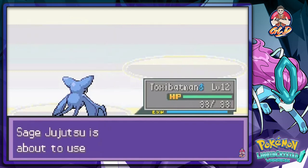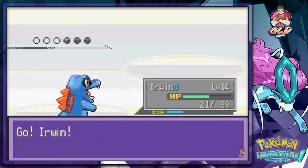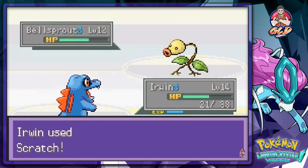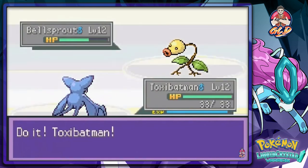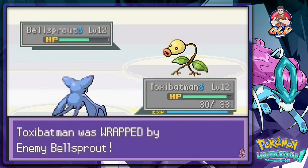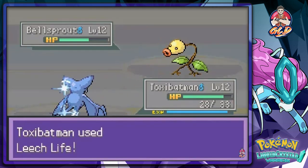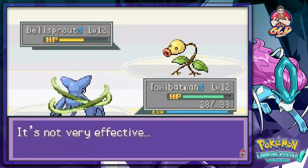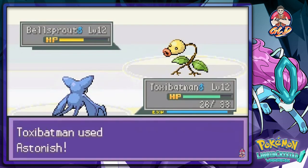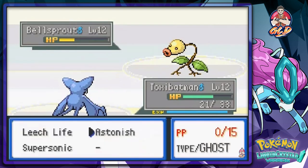It flinched — there we go again. Flinched again! We defeated this Bellsprout. He's coming out with another, so let's use Erwin. Hopefully we can beat him with a few Scratch attacks without getting hit by Vine Whip. There's that Vine Whip — nearly beats us! Okay, that was the worst idea. Let's go back to Toxa Batman. We're getting Wrapped.